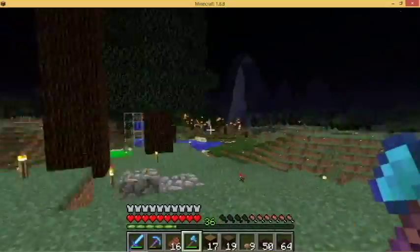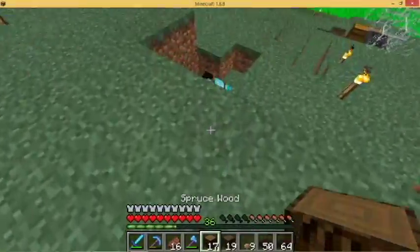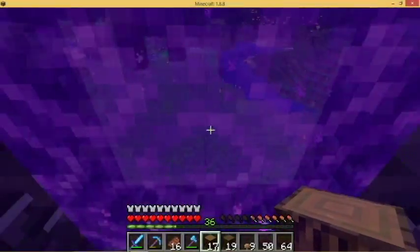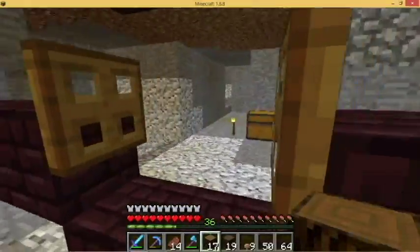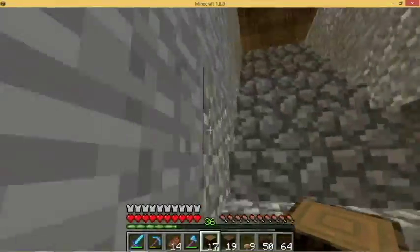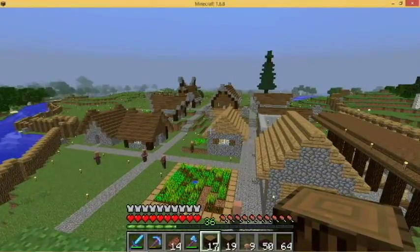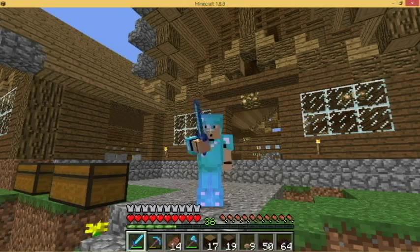Let's go back over to the village and try to get some work done on getting a little market set up - that forest is still burning. Next time I want to start working on getting a pumpkin farm set up so we can get some emeralds going and get some villagers trading, or maybe work on the market over there. We'll figure it out. That's gonna be it for today - thank you guys for watching, I'll see you guys next time, bye.